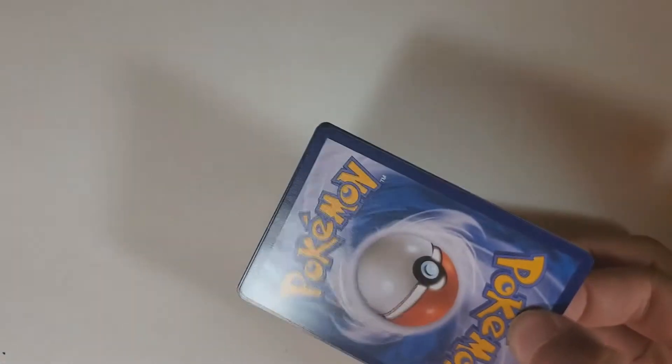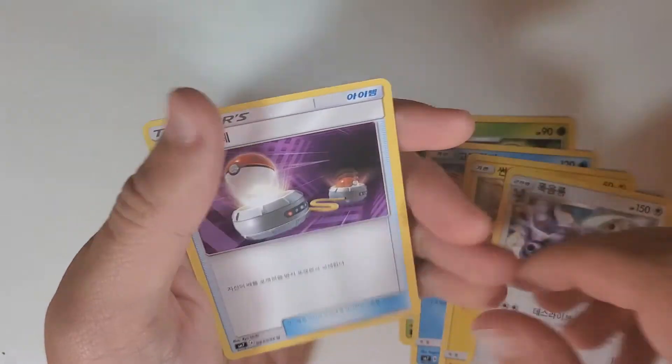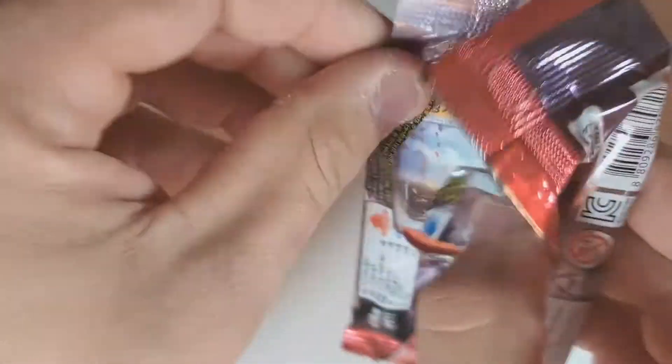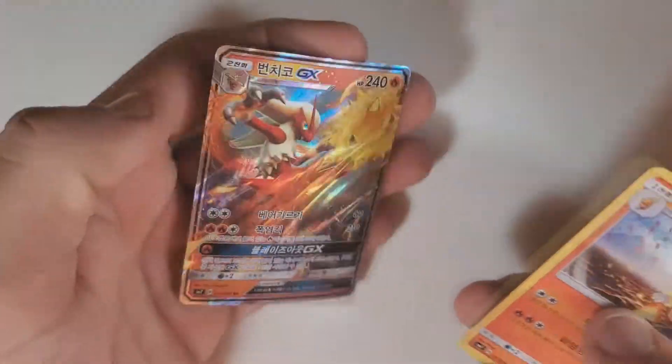Let's keep going — we've only pulled one GX and one Prism so far. Nuzleaf, Electrike, Loudreds, Electrode, and Switch. I'm really enjoying this set — it is a very nice throwback set. We're trying to diversify it. Give me Blaziken! Holy crap, dude — did I just summon Blaziken? I think you did, man. That's awesome!